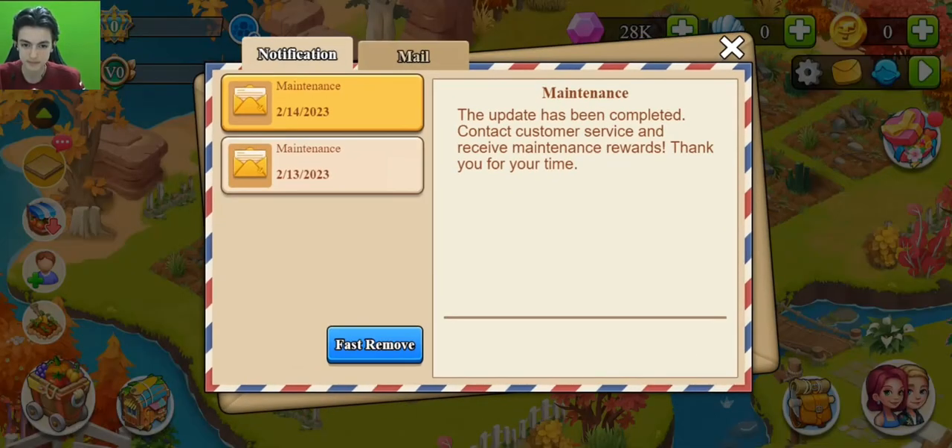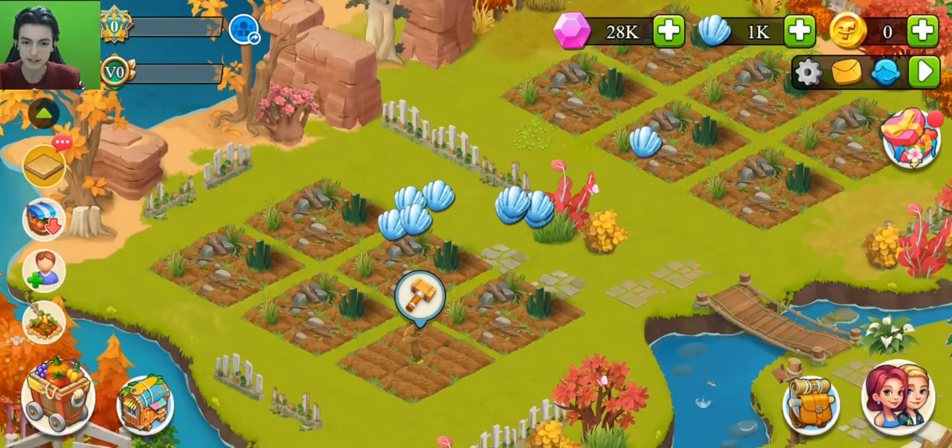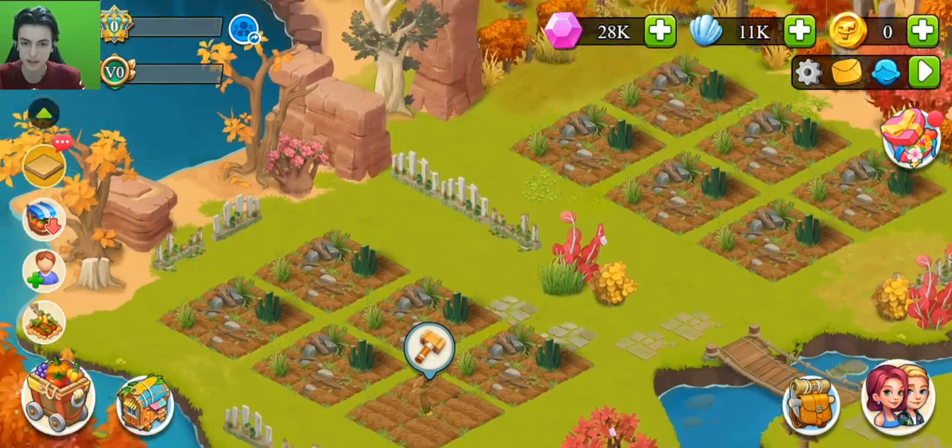You need to contact customer service to claim the registration bonus. As you can see, this registration bonus is equal to 10 UCT. You contact their customer service, give them your ID, and they will give you this bonus. I already claimed it, so now I have a total of 11,000 shells.